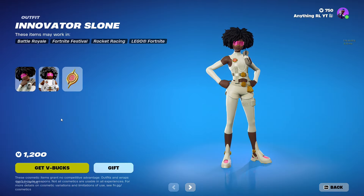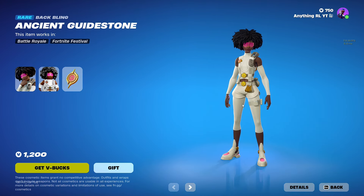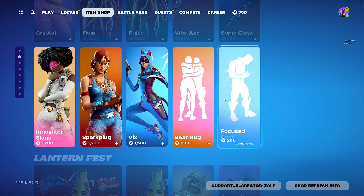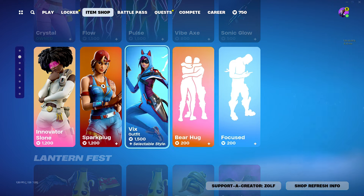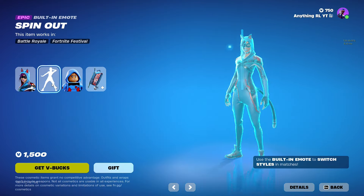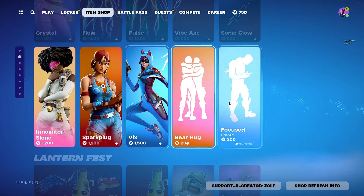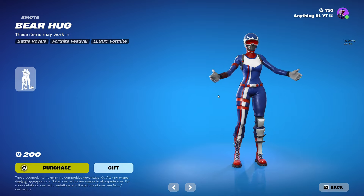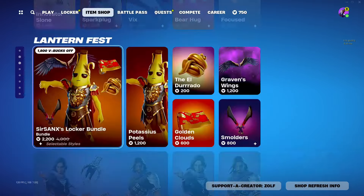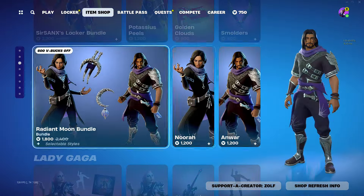We got Innovator Sloan — that's actually a clean skin. The style looks so clean, and there's another style too. We got the Bear Hug and Vix — that's pretty clean honestly. Bill and Emo switches styles. That's actually really good. We got Bear Hug classic, and Focus. We got the Peely stuff — it's not that good, I don't really like this bundle, it's pretty bad.